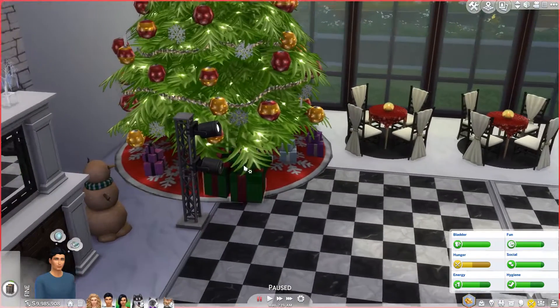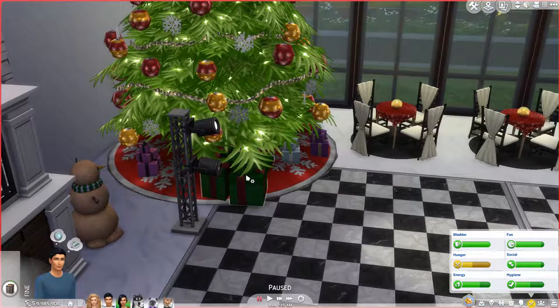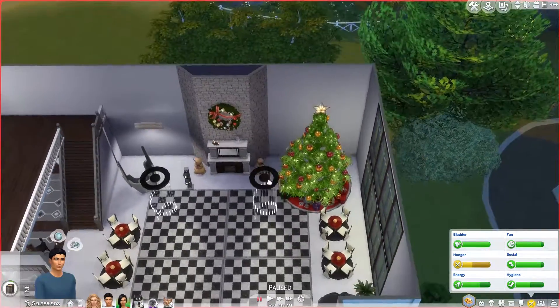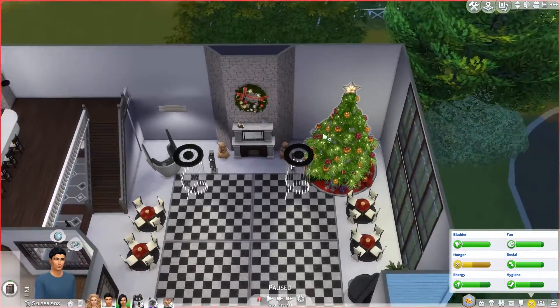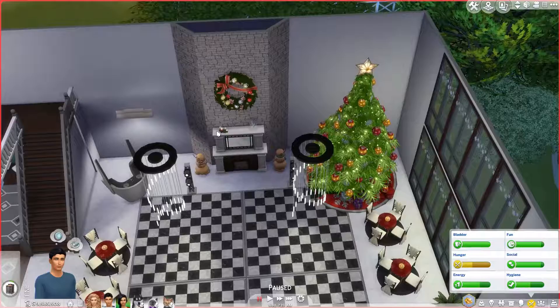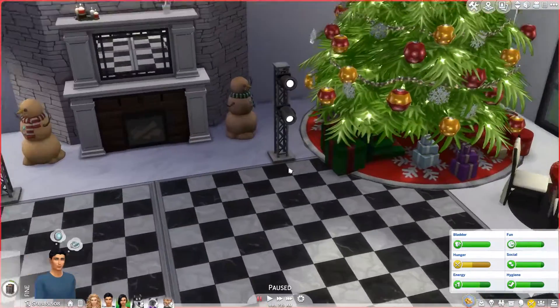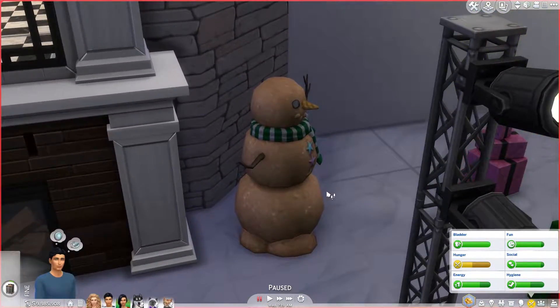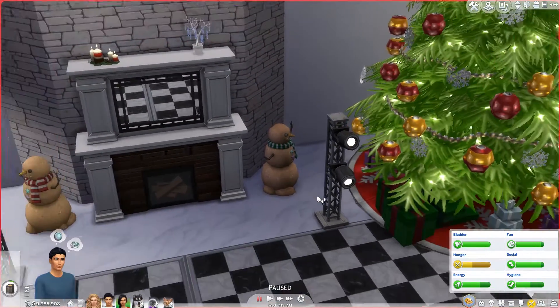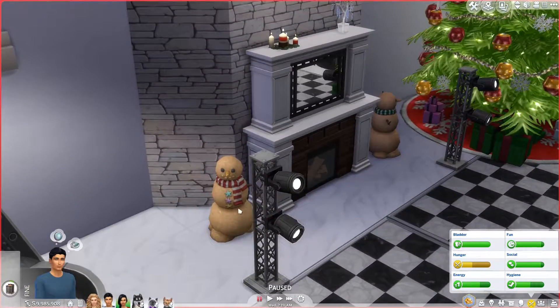The presents might be like those fake boxes — just for show, empty but they look beautiful. I feel like with the amount of money Penelope has, she can afford that kind of decoration. And of course we have a wreath here above the fireplace, some candles. And I don't know what these are — are these sand snowmen? I'm just going to pretend they fit in perfectly well with this decoration. They're probably like sand or stone snowmen.